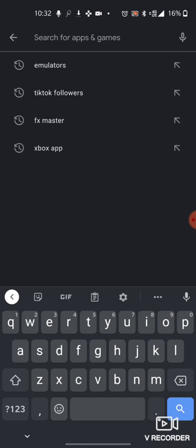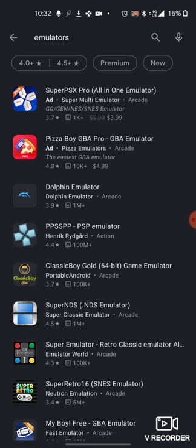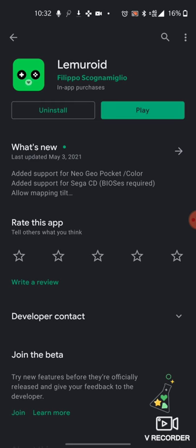You come in here and just look up 'emulators' — you've got all these emulators to go through. If you want to pay four bucks, you can get an all-in-one emulator, or you can just not pay and get Lemuroid, because it's free and it works perfectly for most games.